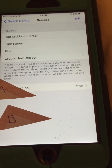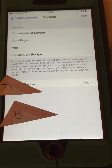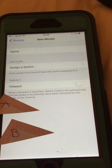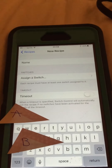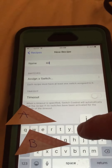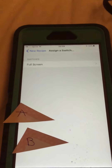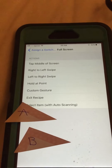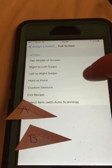I already have my recipe on there because when I'm grinding TMR, I can turn it on and off whenever I please. So we're going to create a new one — Create New Recipe. You want to name it to whatever you want. I put FFBE for Final Fantasy Brave Exvius, but for this video I'm just going to put a training name. Then you're going to assign the switch to Full Screen, which is your only option, and that will give you a bunch of different options. I'm going to focus on Custom Gesture.